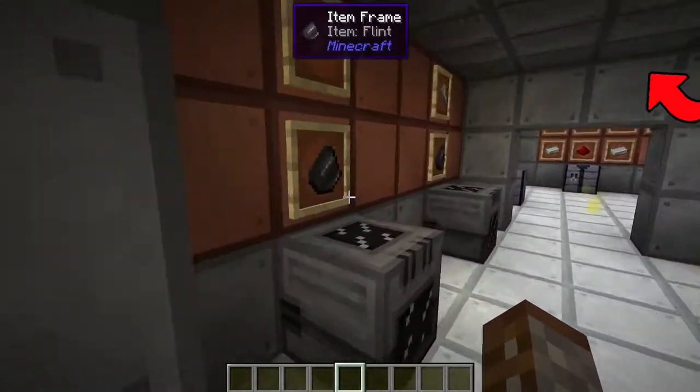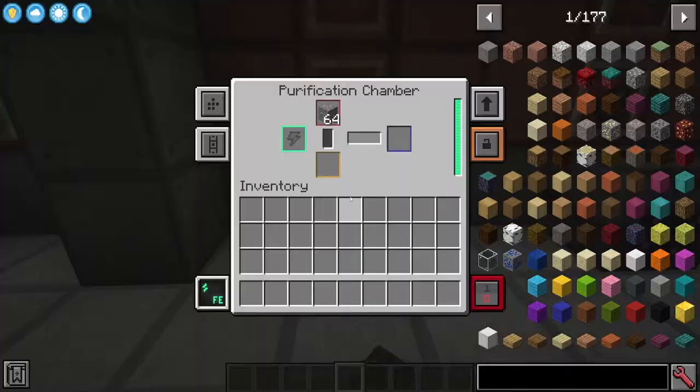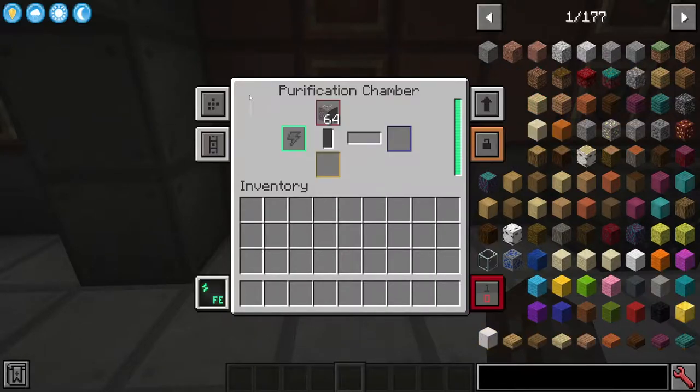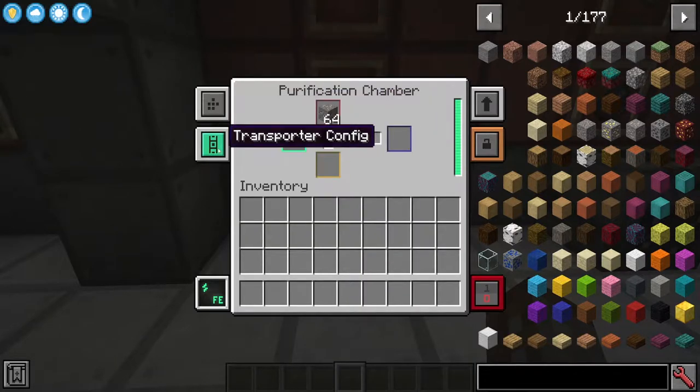The Purification Chamber is really simple to use. You place it down just like any other machine inside Mekanism and it has all the usual functions. You can upgrade it as many times as you want using speed, energy, muffling, and so on, and you've got all your configuration with auto ejects and transport configuration.